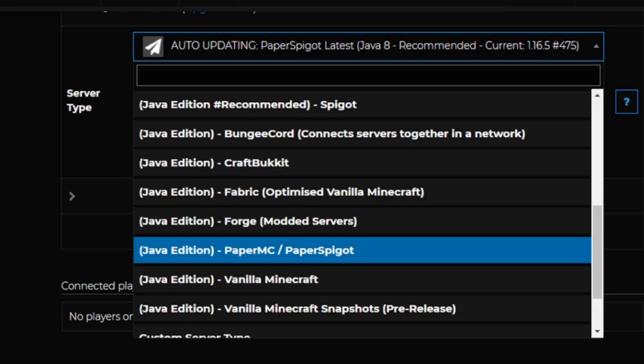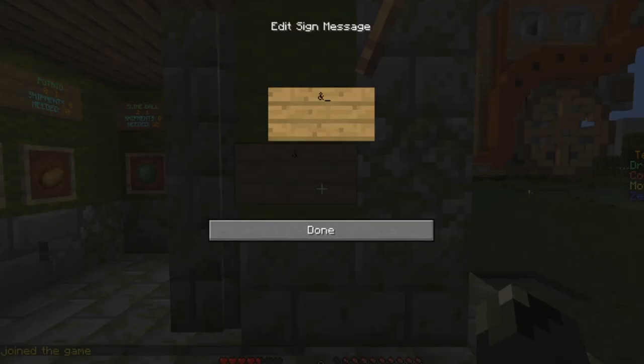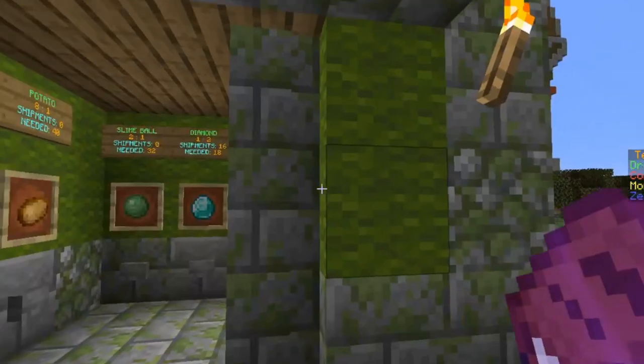We have a mod called Colored Signs which will color your signs — see, it becomes blue. We currently have a Paper Spigot server kept on Java 8, because Java 11 keeps disconnecting when we use WorldEdit commands. So for now, unless 1.17 comes out, we're sticking on Java 8. We do have Colored Signs as one of our plugins to quickly make colored signs. I'm actually going to remove it now to show it no longer works, but the signs still display correctly.